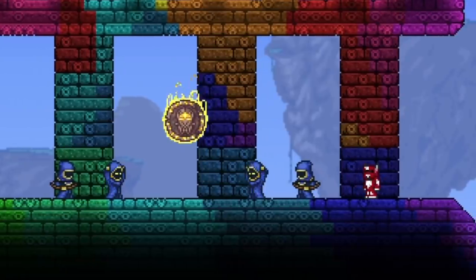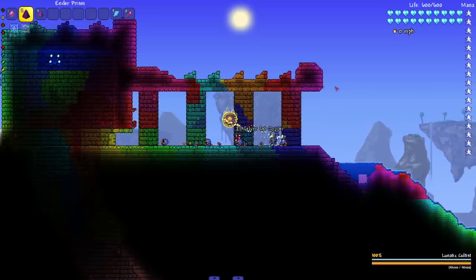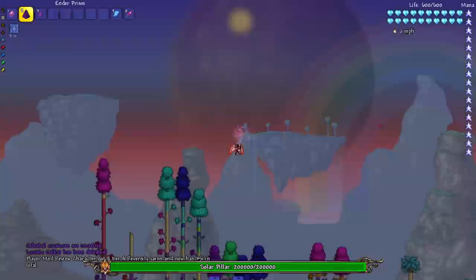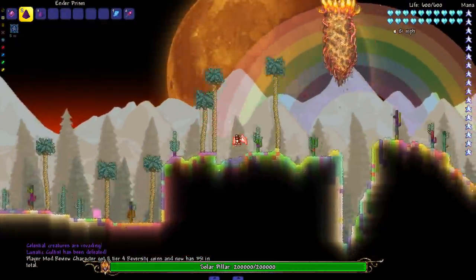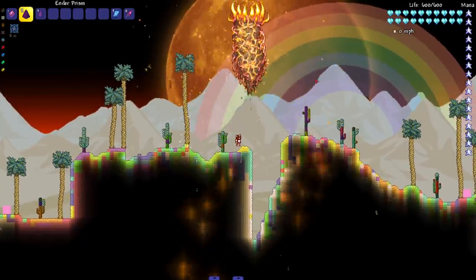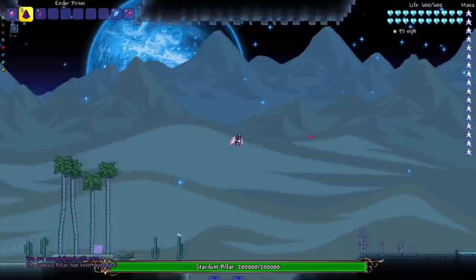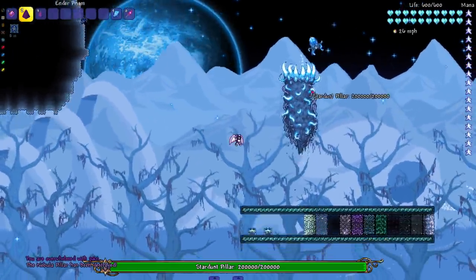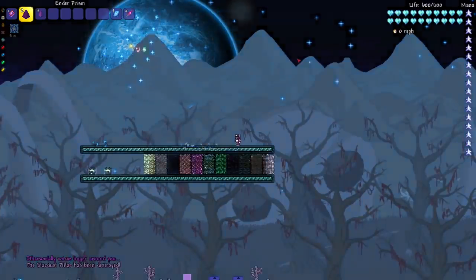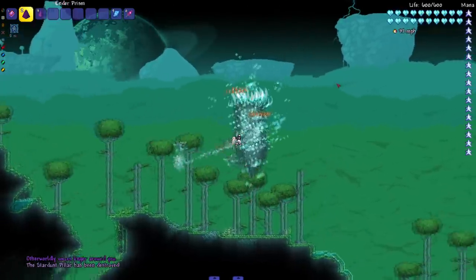Chilling with the boys in the Dungeon — I'm about to murder all of them though; they don't know that. See you later, boys — I'm sorry I had to do that. Empress of Light — let's instant kill her. And now the pillars: Solar Pillar first — this one has caused me a lot of pain in the past. Nebula Pillar — also caused me some pain. Stardust Pillar — can get a little annoying. Vortex Pillar — not too bad either.